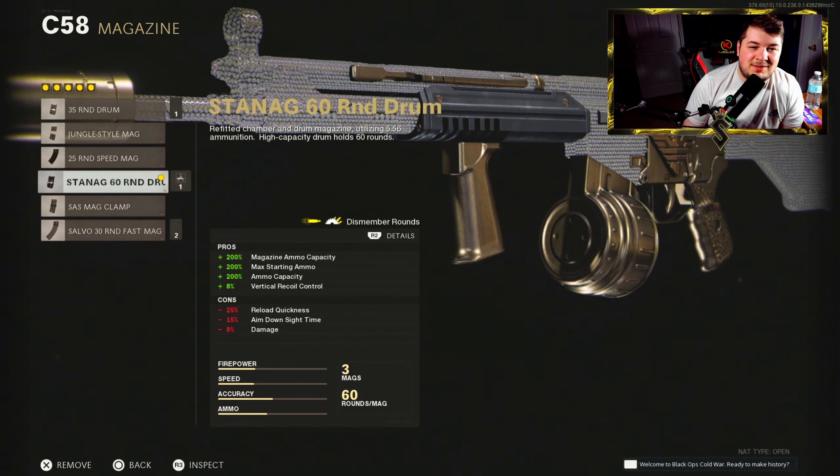For the magazine we have the Stanag 60-round drum. As you can see, we're losing that added damage gained from the Task Force, but we're getting 8% vertical recoil control on top of the 50% added to our effective damage range and bullet velocity — it kind of just equally trades off. The class setup is extremely fun to use, and with 60 bullets in the magazine you can just sit there and spray.